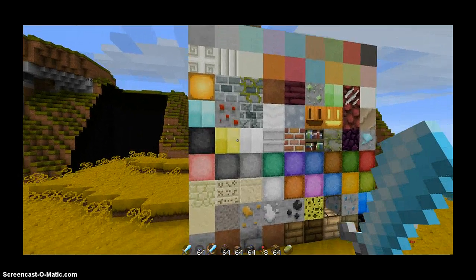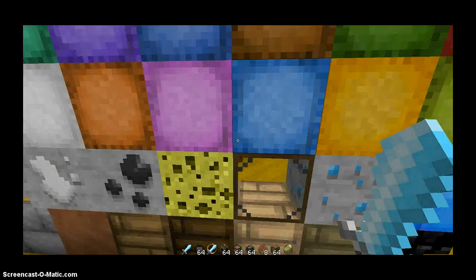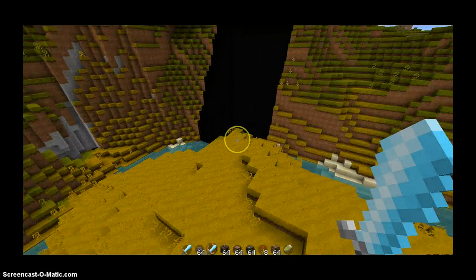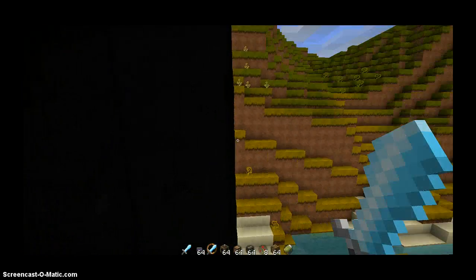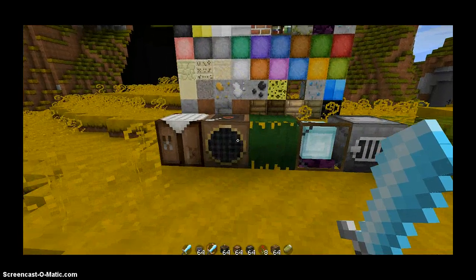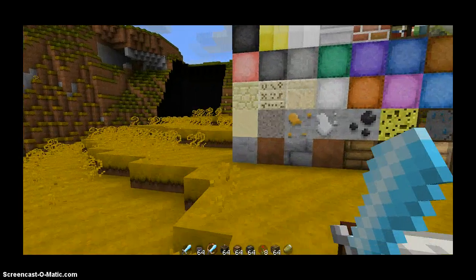So in this texture pack, it's kind of made for survival, and a couple things aren't textured. The sponge and the sandstone isn't just like that. I'm sure that they're gonna be working on it — I'm pretty sure this is a work in progress and it is not yet finished. Or the person gave up on it.